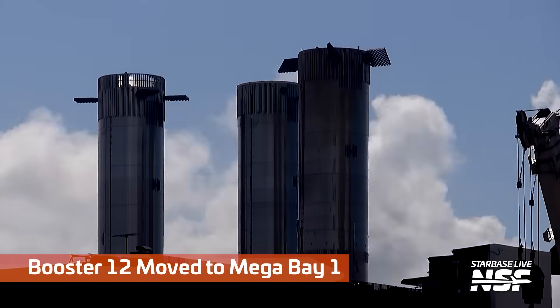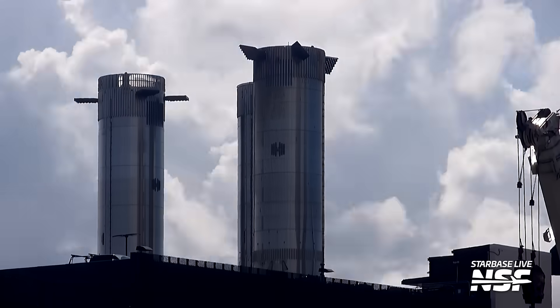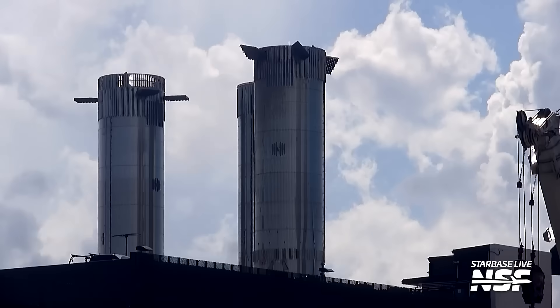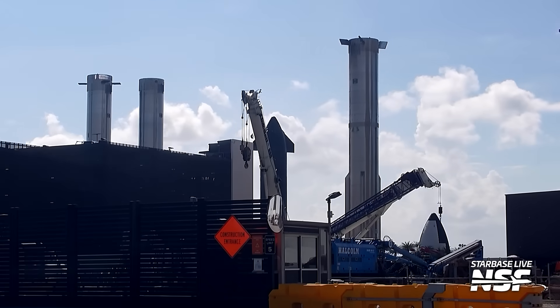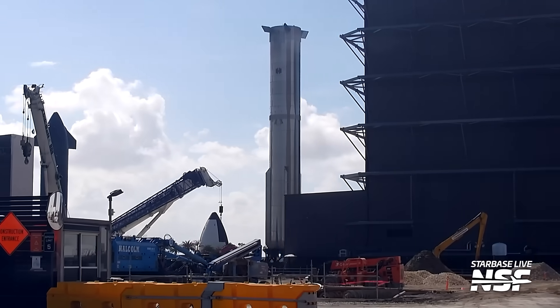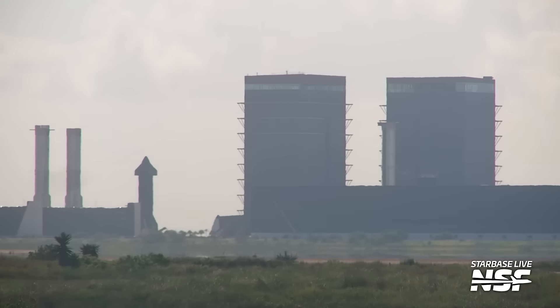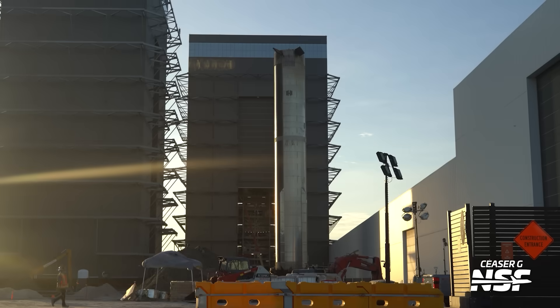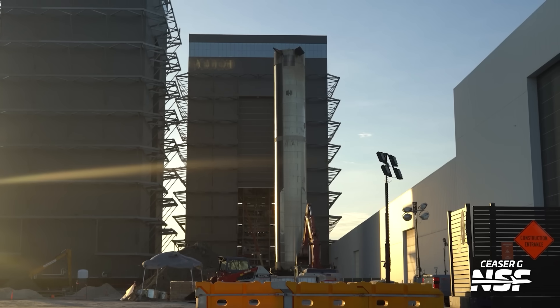So here's the next move in the game of Starbase Chess: Booster 12 gets moved to Mega Bay 1. Quite frankly, this resulted in a significant amount of wailing and gnashing of teeth by Booster 12 fans. Of course, Booster 12 was the first booster that was caught by the chopsticks. Sometimes we see things parked in the rocket garden and then they need more room — they take them into a bay and the cutting torches come out. So there was almost a straight-up riot in some of the chats and comments.